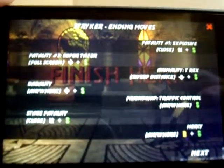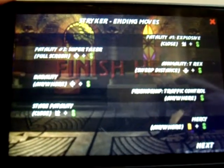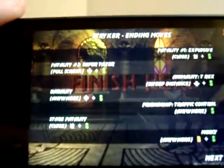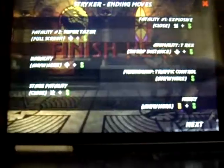Fatalities — Striker has a few fatalities. He has the Explosive, which is a close down-left. And he has a Super Taser, which is full screen, forward. The one you're probably gonna be using the most is Super Taser, because if you're playing a good keep-away, they're gonna be far from you. But in a situation where you finish with a baton throw or a regular punch, go for Explosive.